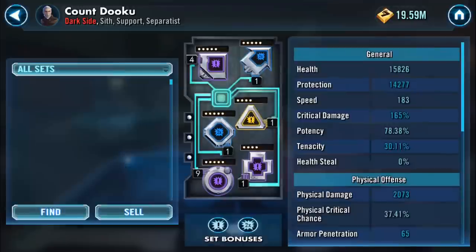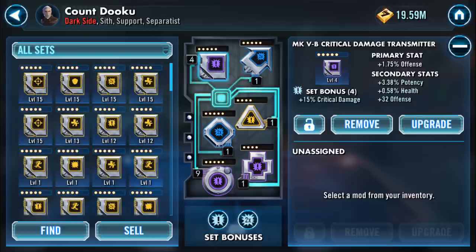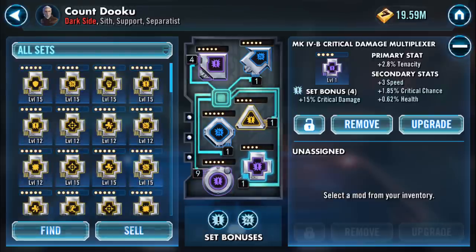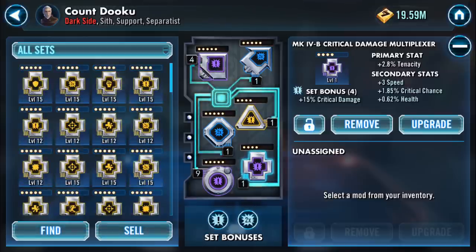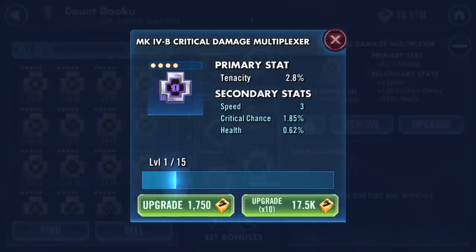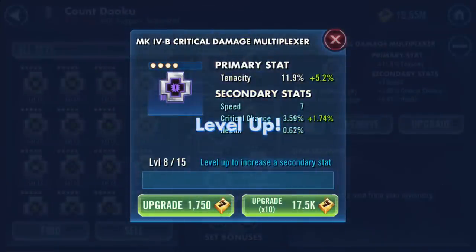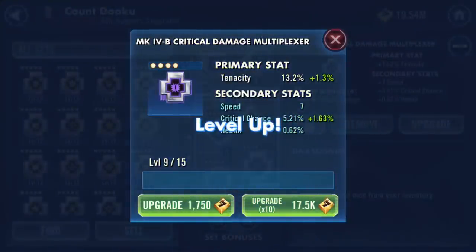What he hasn't got at the moment is much get-up-and-go, so we best do something about that. I'm going for crit chance and crit damage on all of these. Unfortunately the only thing with a speed on it at the moment is a tenacity mod, but it has got a critical chance option to go up. I'll start at the bottom. We got a speed increase, and a critical chance twice - nice!